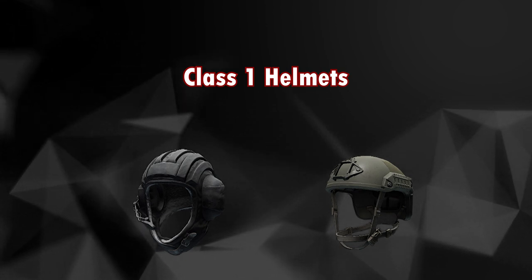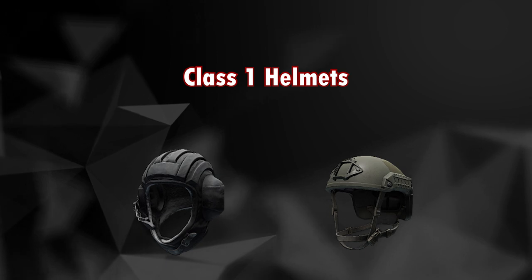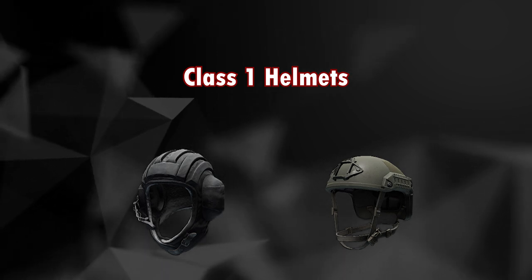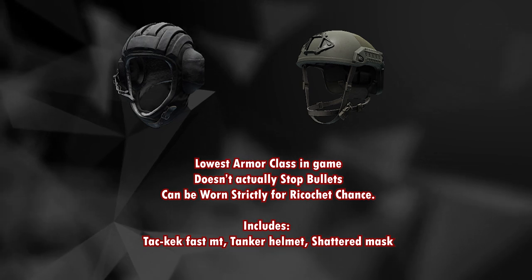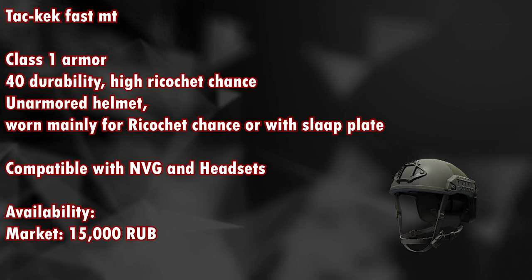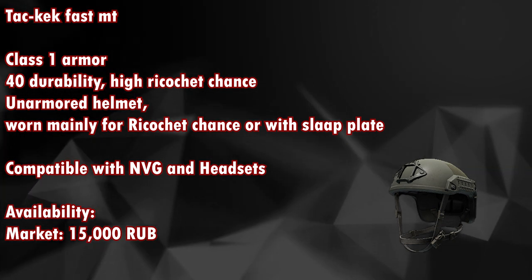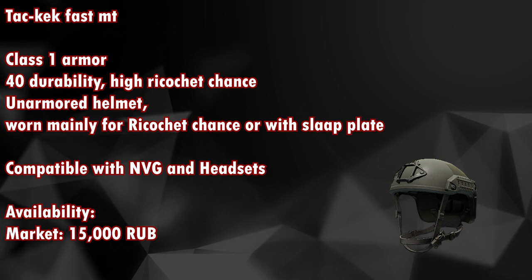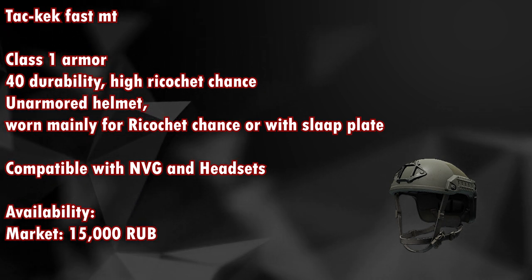First we are going to look at class 1 helmets. It has the lowest armor class in the game, doesn't actually stop bullets, and can be worn strictly for ricochet chance. This includes the Tag Kek Fast Empty, tanker helmet, and a shattered mask. The Tag Kek Fast Empty is a class 1 armor with 40 durability and a high ricochet chance — an unarmored helmet worn mainly for ricochet chance and can be used with a slap blade.